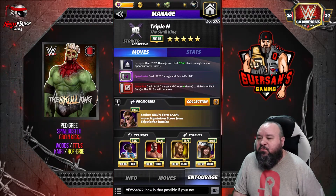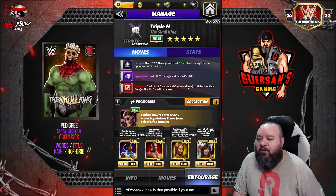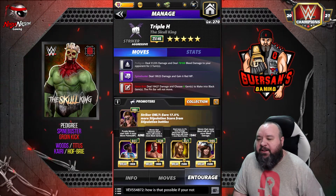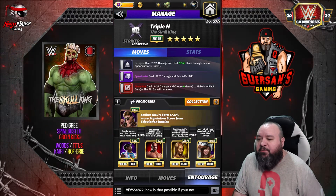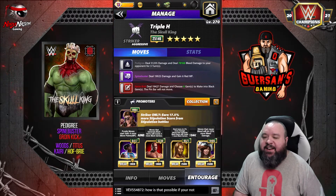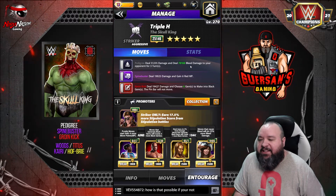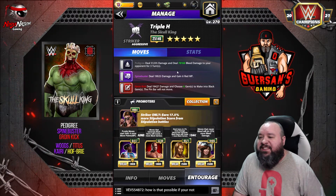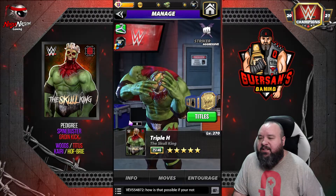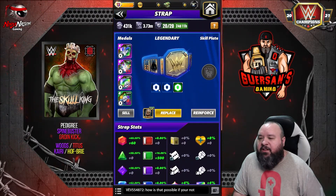For trainers, we're going to use Wood so that we start with more purple. We're going to use Titus so that we create four extra blacks with the Groin Kick. We're going to use Hall of Fame Brie Bella so that blacks do five percent more damage and we create one extra. You could use Ogen to make another black, but I kind of like Carry to get an extra 25% out of that bleed damage. If you go with another move instead of the Pedigree for bleed, you're better off putting Ogen instead of Carry.